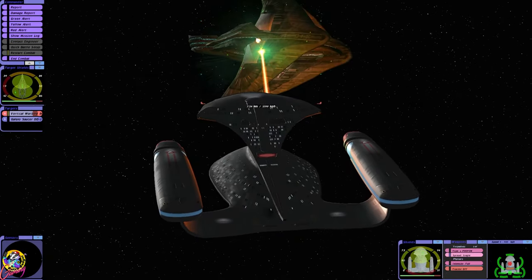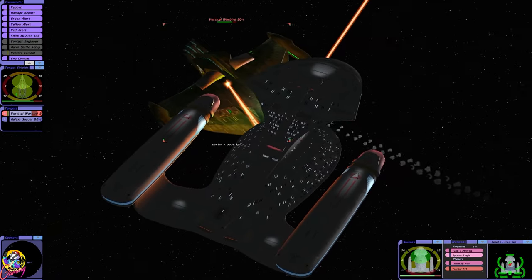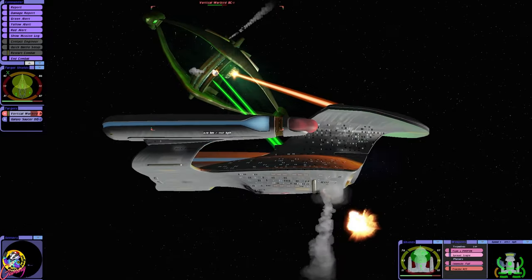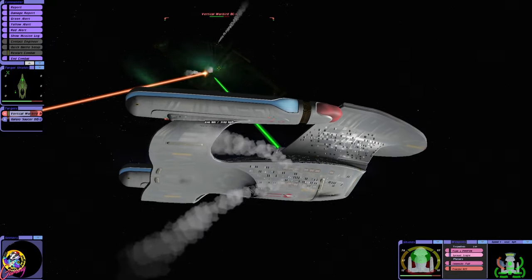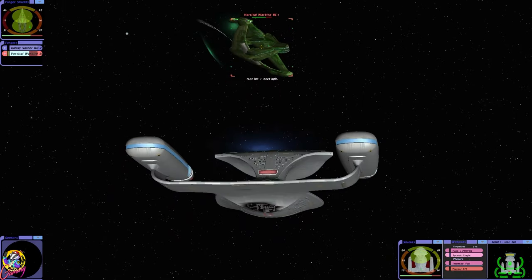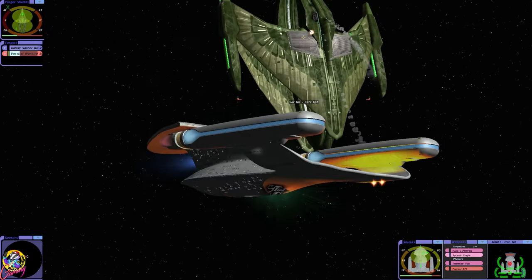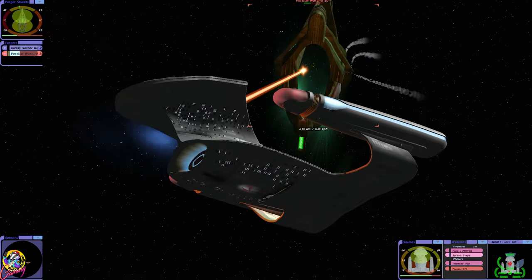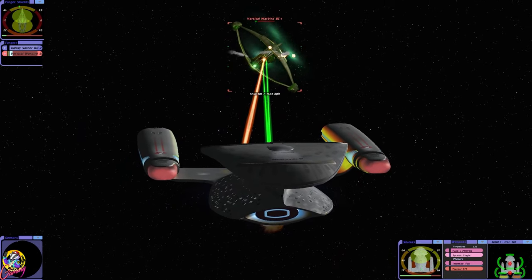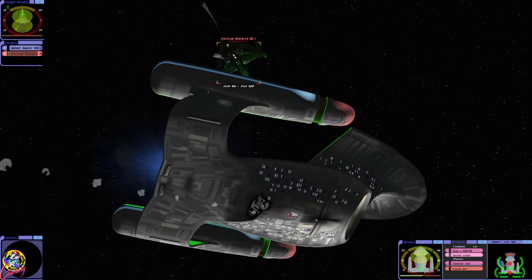There is no way we can do this single-handedly. Would you look at that — the saucer section's firing its torpedoes. Doesn't it have one torpedo launcher? I'm sure I read somewhere as well that the torpedo launcher comes out of the turbo lift area or something weird like that. Okay, well there's some serious damage there. Shields pulled down to 50 percent and we've got no torpedoes.